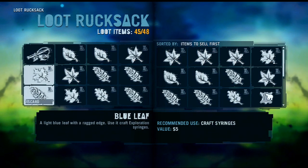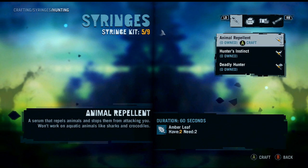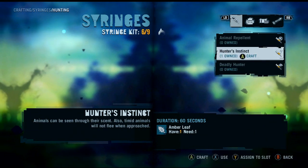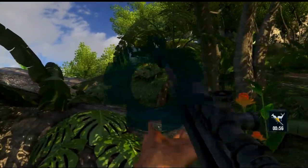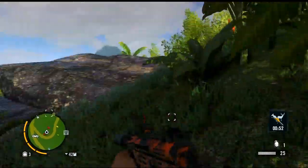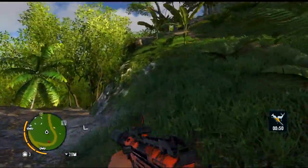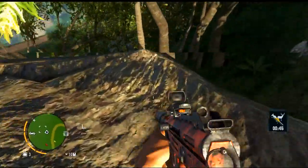Do we have some hunter's instinct? Let me check crafting. We don't have any — we need to create some hunter's instinct and use it. We want to get our SMG out. All right, we've got 51 seconds of hunter's instinct. Let's see if we can find any dingoes around here.